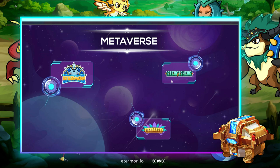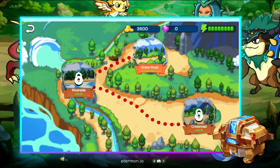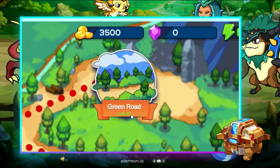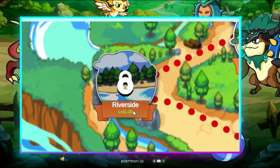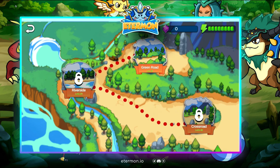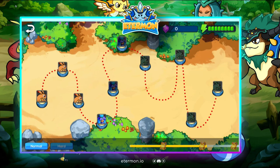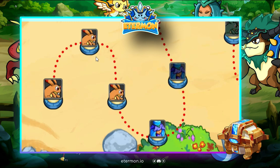Since all other islands are still disabled, we can go here. When you open an island there are leveling zones — level 1 to 10 for the Green Road, then Riverside for level 11 to 20, and so on. My assumption is that with every level you advance, the difficulty gets higher and requires stronger Ethermons.